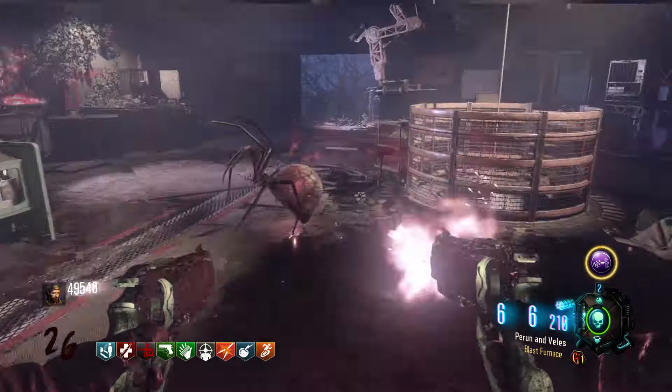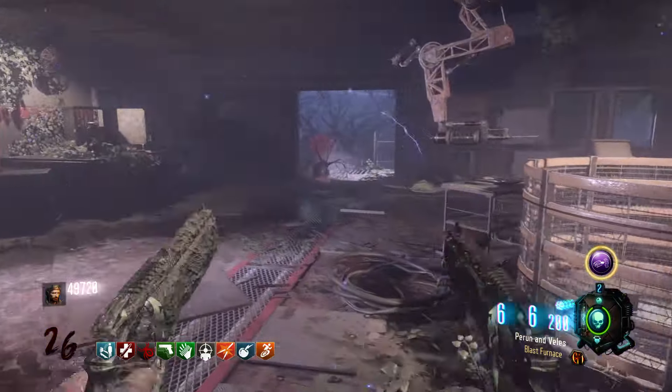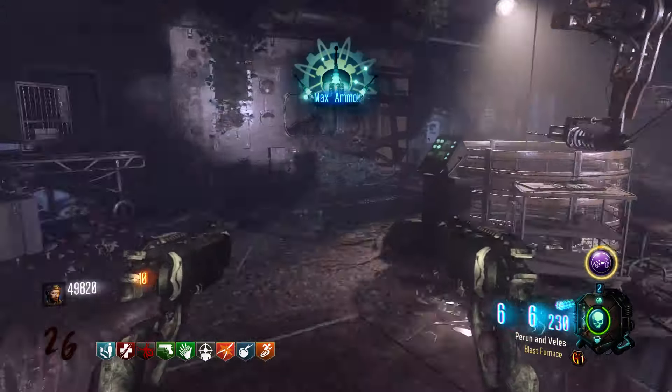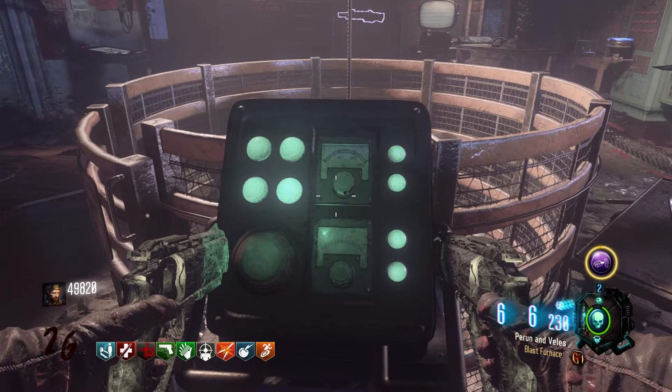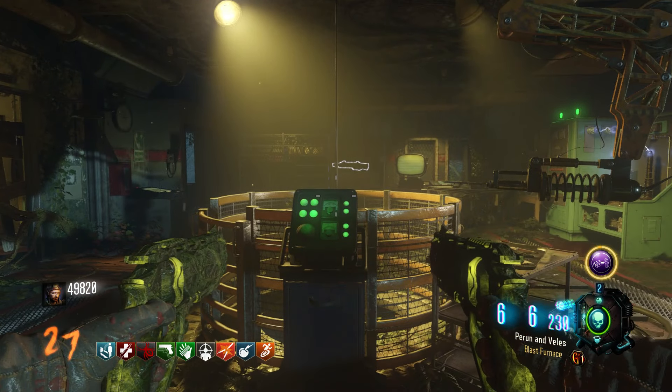On this round, all of the spiders are going to have red smoke coming from them. They do more damage but they're just as easy to kill. Take care of these as quick as possible — it doesn't matter, you don't have to save any, you don't have to do anything special — just end the round as quick as possible.